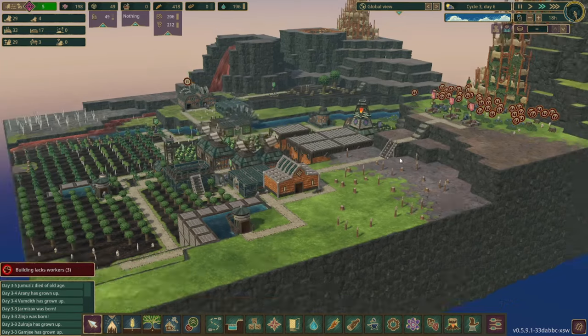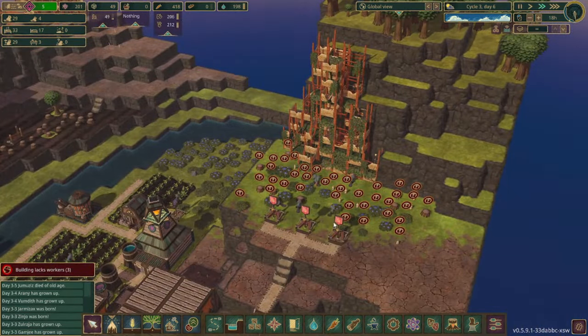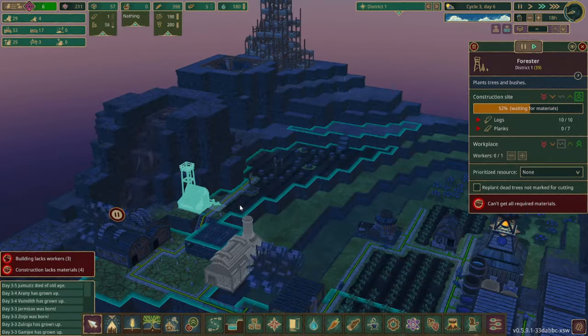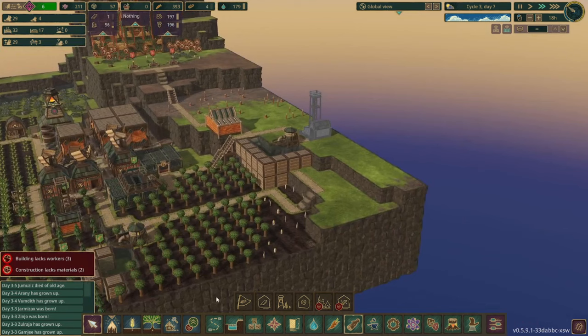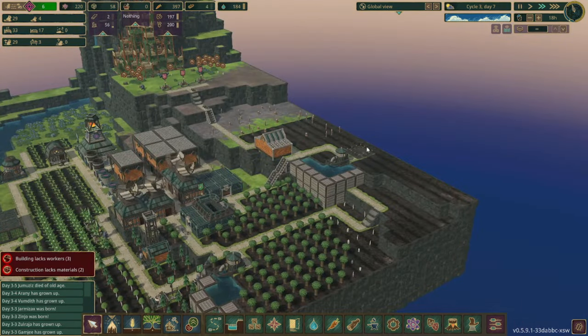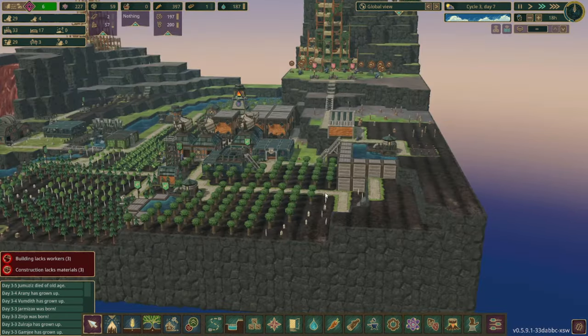We've got the additional builder's hut set up and you can see they're finally getting rid of some of those resources we don't really need. We're going to increase the amount of trees planted over here to have a little more wood access, and get a third forester set up to plant even more oak. This area over here is eventually going to be a farm — we don't really need a whole lot of food at the moment, but for the aesthetics we'll have a nice pretty farm in the end.